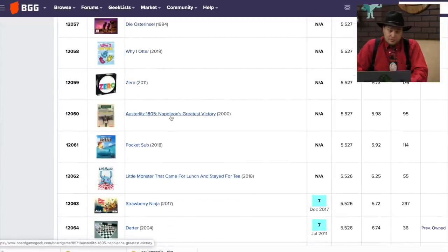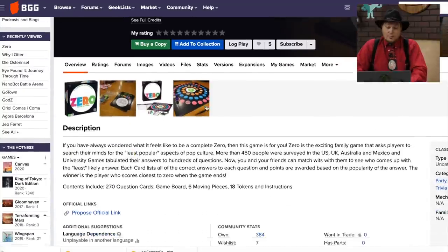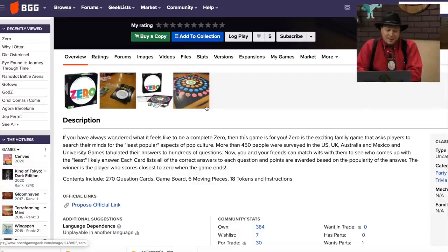Zero from University Games — you want to be a complete Zero. You search your mind for the least popular aspects of pop culture and come up with the least likely answer. The person who scores closest to zero wins. I'm assuming you want to get an answer someone actually said, but the smallest one — like if someone asks your favorite color, I'd pick brown and hope the fewest people pick that. Sounds like an interesting concept. I think I might run with that.